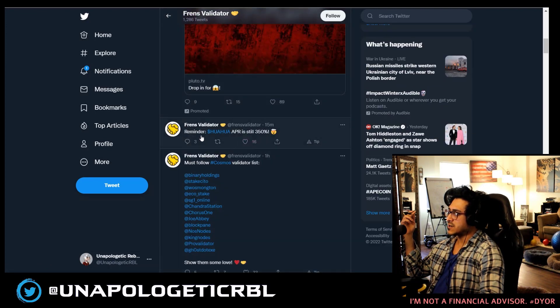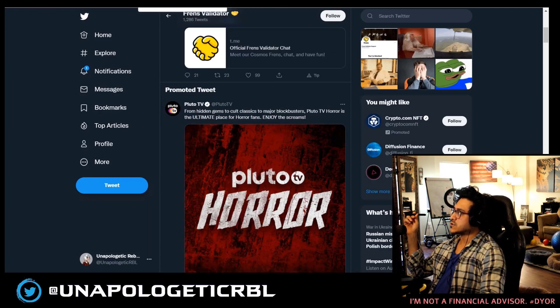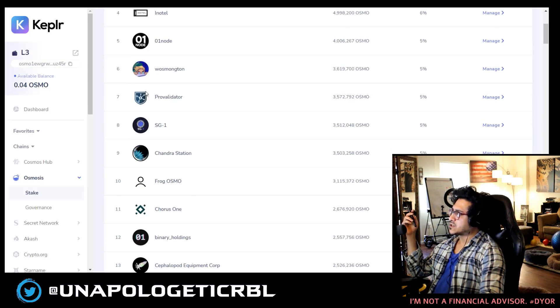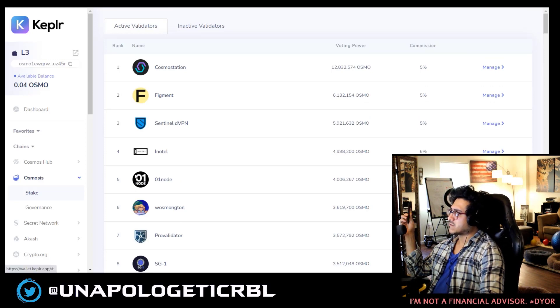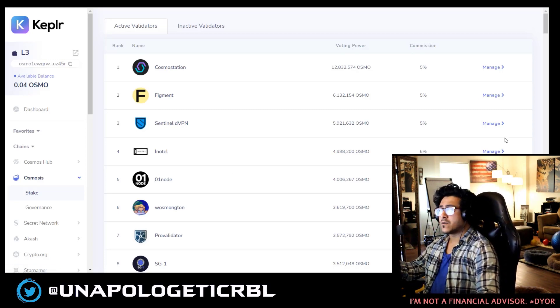Friends validator — check out their activities on Twitter, see what they're up to. Their APR is still around 350% and they're active. I'm staking HUAHUA and that's how I got a decent chunk of Kerberos. This is not financial advice, do whatever you want. I also mentioned how to choose validators based on commission percentage and uptime. Stay away from the top 10 or even top 25 — sometimes you get extra rewards for delegating outside that range. If I discover anything else I'll let you know. Have a good day and I'll see you in the next video.